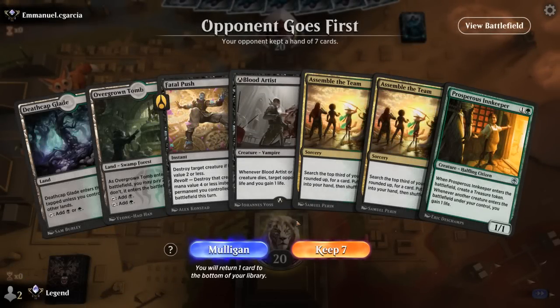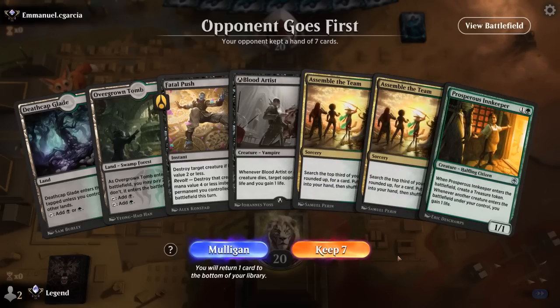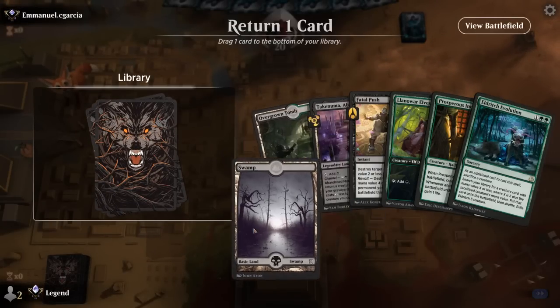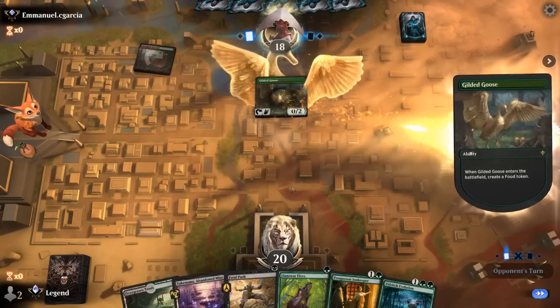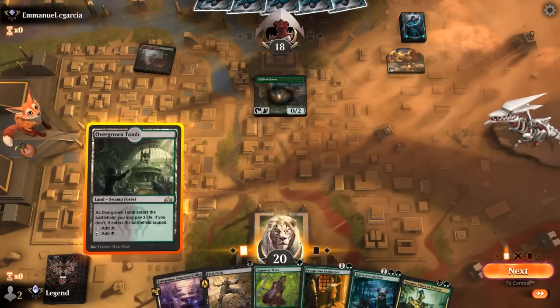Okay, we're on the draw. This hand's pretty slow — if Fatal Push is good in the matchup I can cast it turn one, but then won't be able to play our two-drop necessarily. Looking at maybe turn 2 Innkeeper and then start assembling, but we need to assemble a lot of things. I don't think this is good enough — mulligan. This I can work with. Probably okay to ditch one land, then elves into Innkeeper, and can sac either one to Eldritch Evolution. Turn one Gilded Goose — could push it, but I'll keep Push for something else and just play elves.